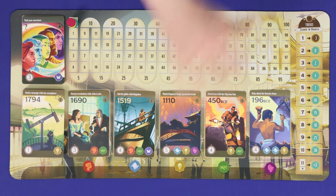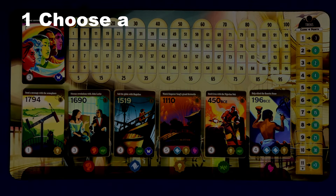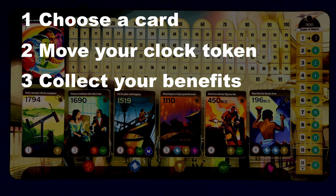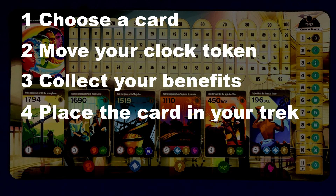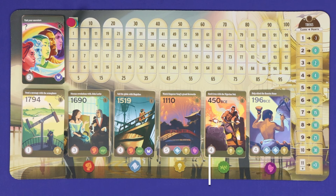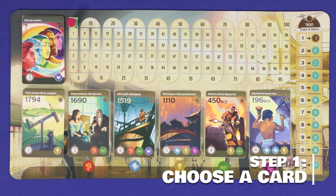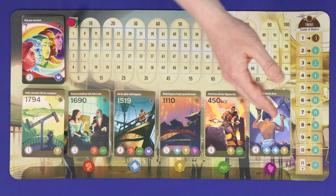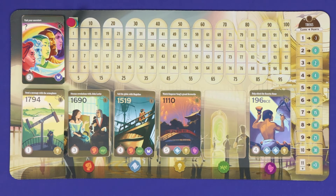Each turn is resolved in five steps: choose a card, move your clock token, collect your benefits, place the card in your trek, and then refill the cards. First, choose any one of the seven face-up cards from the main board to serve as the event that you'll be visiting on this turn. There are no restrictions on which of the seven cards you may choose. Secondly, refer to the time cost on the card you've taken, which is the number in the bottom left corner, and advance your pocket watch that many steps clockwise around the time track.